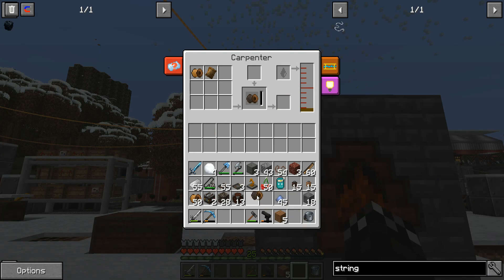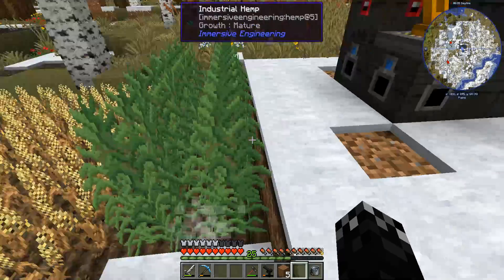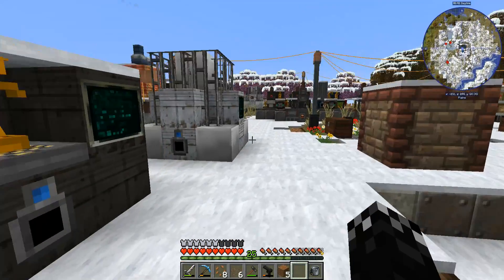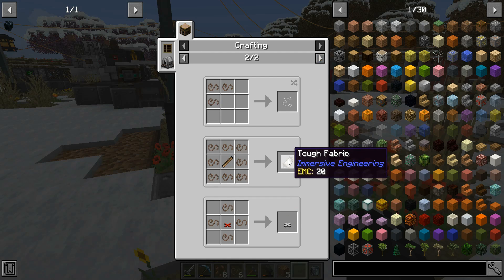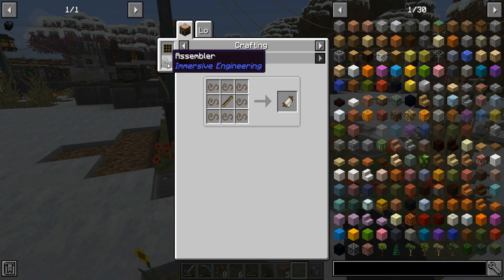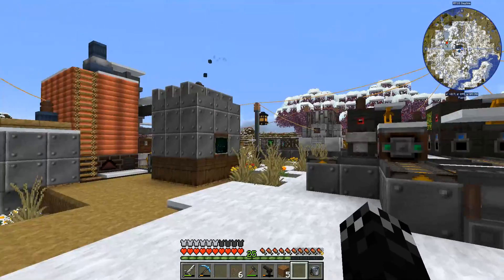We'll get insulated MV wires — which is cool. At the RO23 tier, just the insulated wires, but that's decent. Maybe I should get a bigger hemp farm — just these couple of rows I've got here. We can potentially set up some automation for it. There's no real automation for it as such. This is looking very sad — doesn't generate much power with this anymore at all. But yeah, we've unlocked that wire.